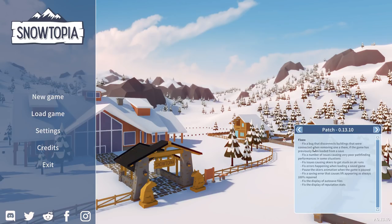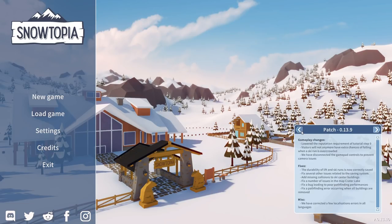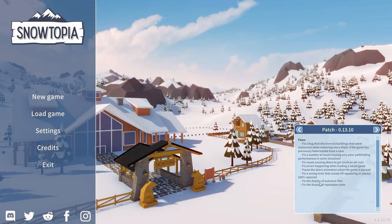You can see they fixed some disconnecting issues and a number of issues causing very poor pathfinding, which helps because it was causing skiers to get stuck on ski runs — which happened to me a lot. They also fixed the animation problem, and the display of reputation stars. I had all of these issues. There were a lot of changes in the last couple of days, so we just hope this helps us get better.